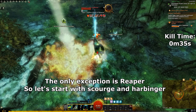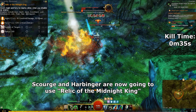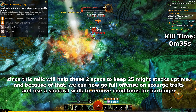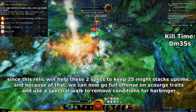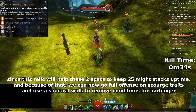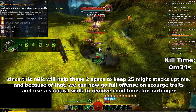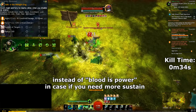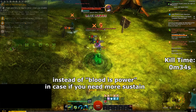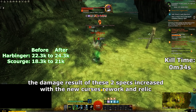So let's start with Scourge and Harbinger. Scourge and Harbinger are now going to use Relic of the Midnight King, since this relic will help these two specs keep 25 might stacks uptime. Because of that we can go full offense on Scourge traits, and use Spectral Walk to remove conditions for Harbinger instead of Bloodspower, in case you need more sustain. The damage result of these two specs increased with the new Curses rework and relic.